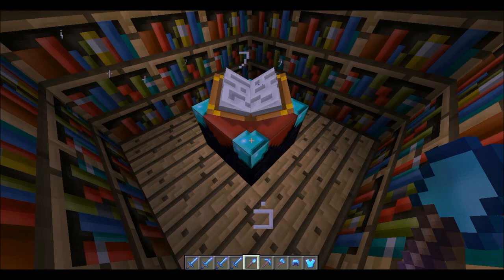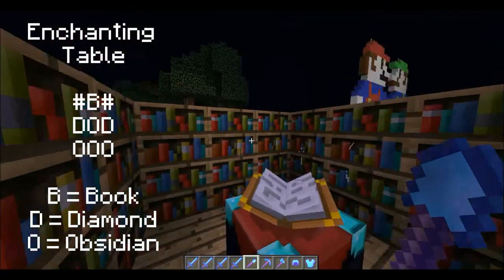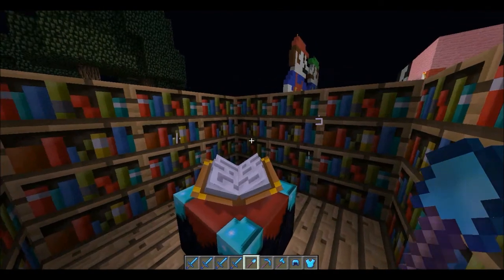Hello and welcome to my one minute guide. Today we're looking at enchanting. An enchanting table is made like this. And for better enchantments you've got to put bookcases around your enchanting table.